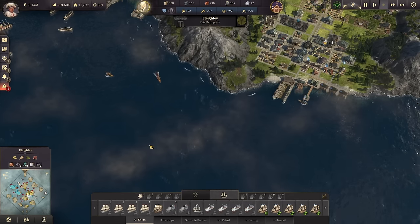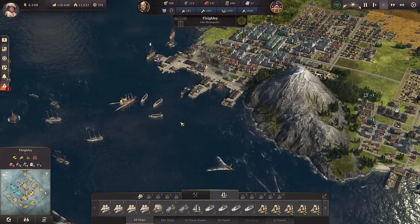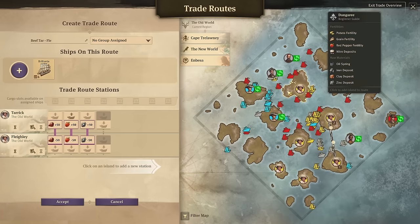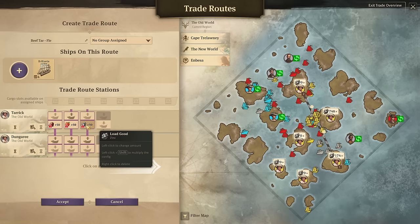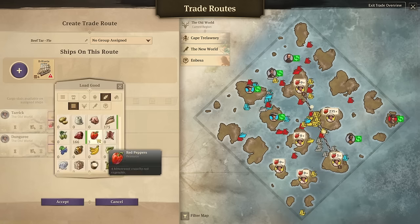I'm not ready to turn everything on just yet. I need to get trade routes situated first. I've got to get my trade routes set up so everything starts flowing and goods are ready to go. So let's take a look at our trade routes here and see what we've got to do. This guy right here is going to have to come up to Dungaree now — you're no longer going to go to Flaylee.